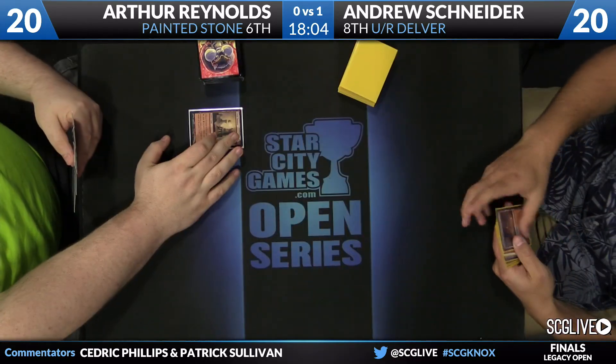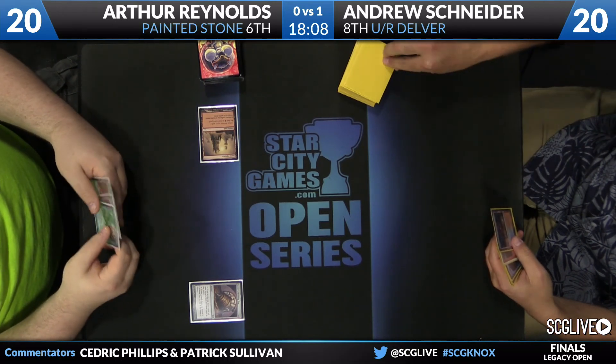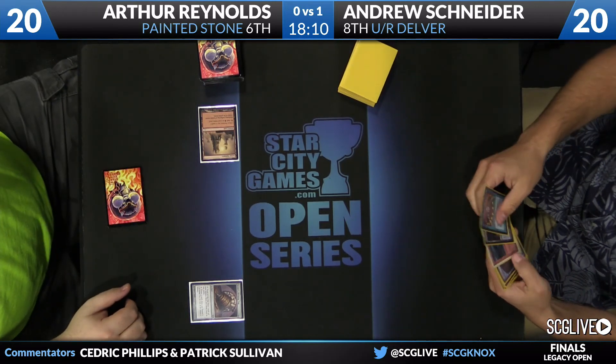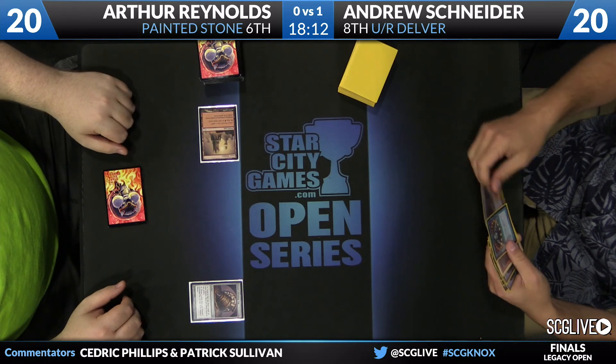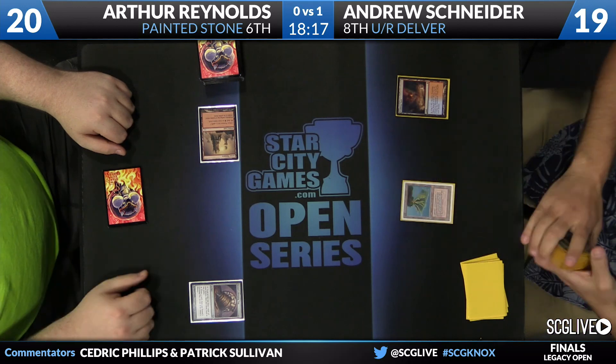What's his worst spell? Probably Snapcaster Mage? If that's the worst card in your deck, your deck is pretty good. Maybe Spell Pierce — still some mighty fine cards. Game two gets underway and here's the Sensei's Divining Top to smooth out the draws for Reynolds on his five-card hand. Snyder fetches a Volcanic Island off Scalding Tarn — he's at 19, but his life total doesn't matter much here. And there's a Delver of Secrets — great opening.